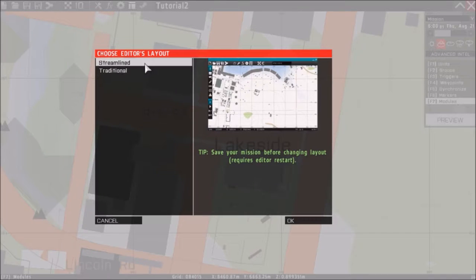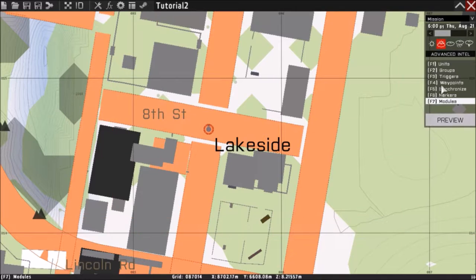You can either choose the streamlined one, which will probably look exactly like what you see here, or the traditional one which I'm using right now, which I find more convenient — it's easier and cleaner. So basically we're going to go back to Zeus, choose module, and double click.